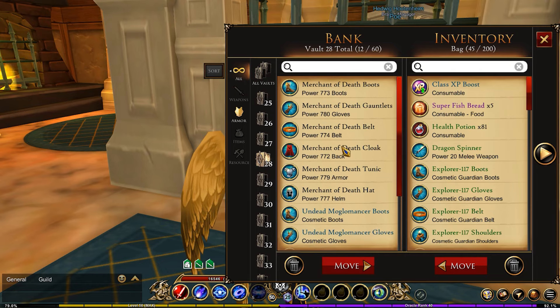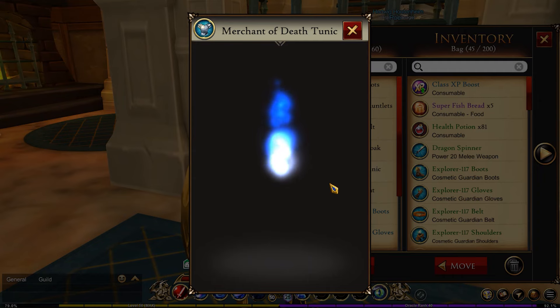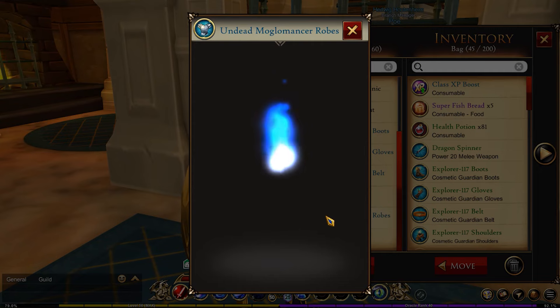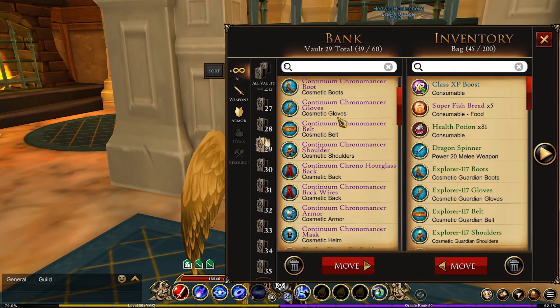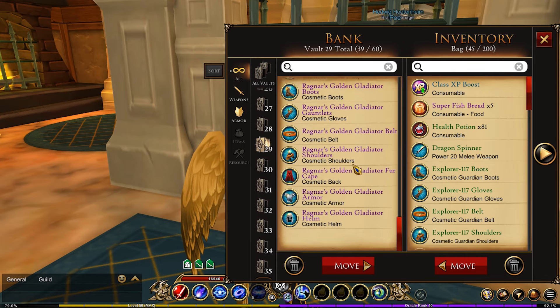Vault twenty-eight is brown — I only have two brown sets, so it's an entire vault dedicated to just the color brown. I have the Merchant of Death and the Undead Necromancer. I don't have very many brown sets because I'm not a huge fan of that color.